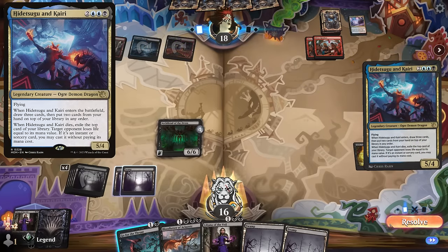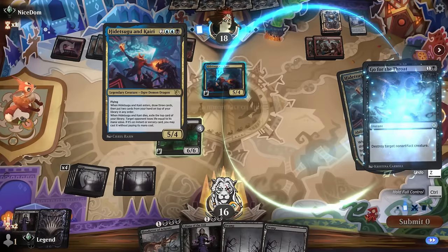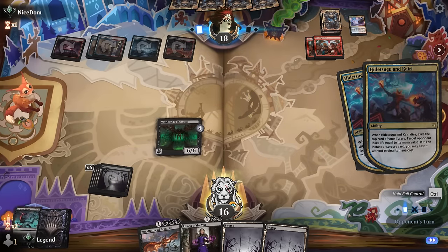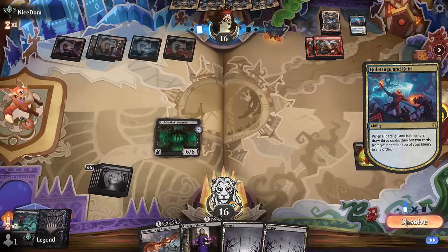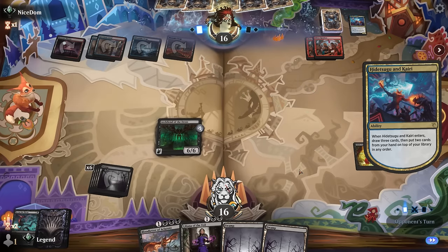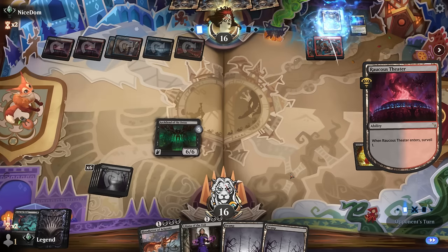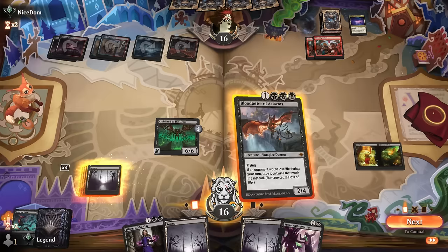I see he has Kairi — I think we want to destroy that in response to the trigger so they don't get a chance to stack something powerful on top, which they might already have in hand. We'll still get to brainstorm afterwards. They just hit a land, so luckily no expensive spell. Do we just have lethal here? 12 damage with Archfiend — if I play Blood Letter and then Unholy Annex it should get the job done.